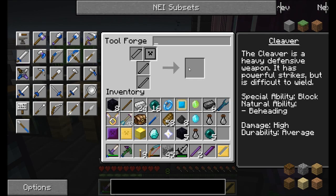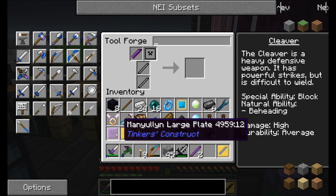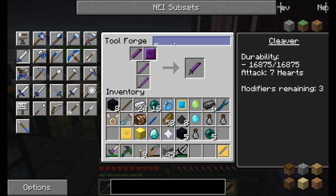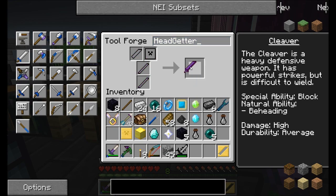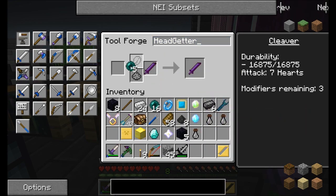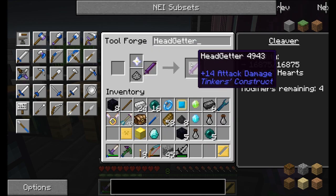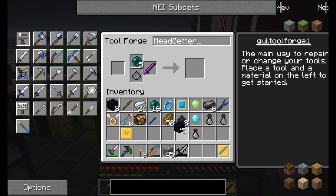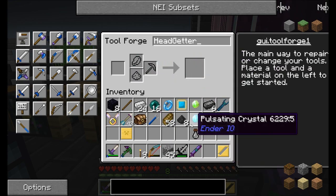All right guys, we're back. Real quick, I put together all the ingredients I need for this awesome cleaver. I just went ahead and made manual and tool rods, because I was mostly being lazy. Let's get this as upgraded as possible — I should be able to do five upgrades on this thing. Upgrades remaining: five. I should be able to very quickly get myself beheading 5, if there is a beheading 5. I guess there is. Sweet.